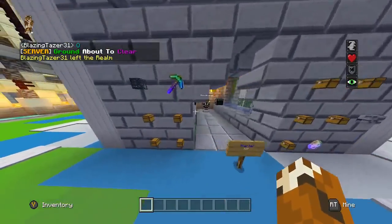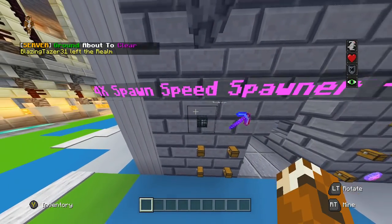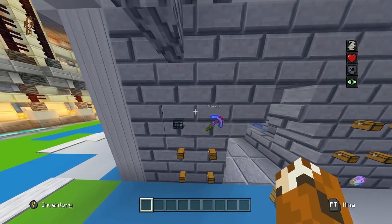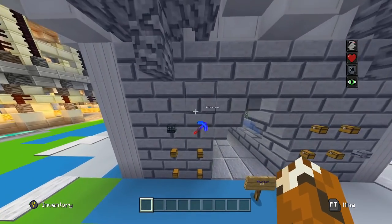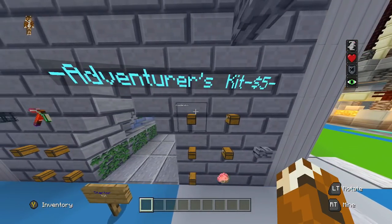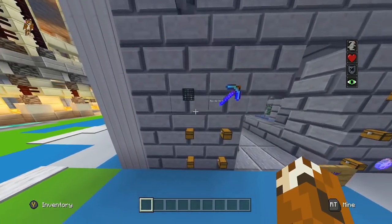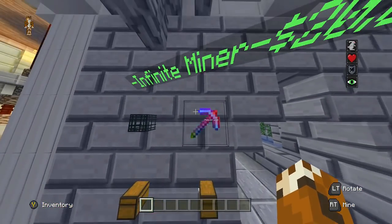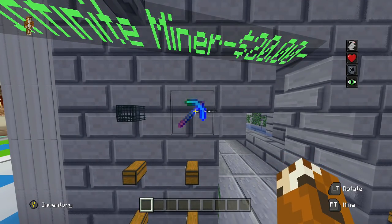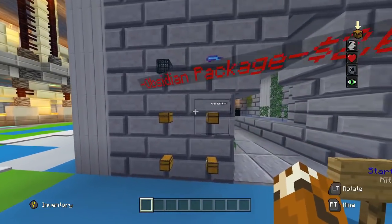Right over here is the donate section. If you guys want to keep this server up it is really greatly appreciated. The 4x spawner — I definitely recommend this for five dollars because these things spawn like crazy. I'm going to be teleporting to one of the bases and will cut the video so you guys don't see the coordinates. There are some pre-built bases that you can buy and they look amazing. We also have the Infinite Miner for twenty dollars — it comes with Unbreaking 20, Efficiency 20, and Fortune 20.